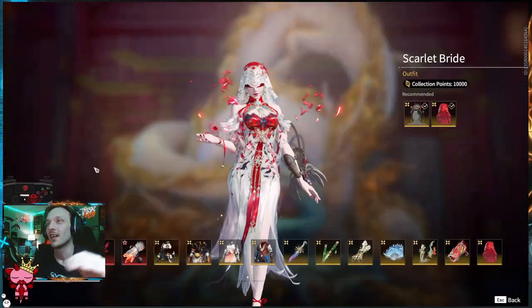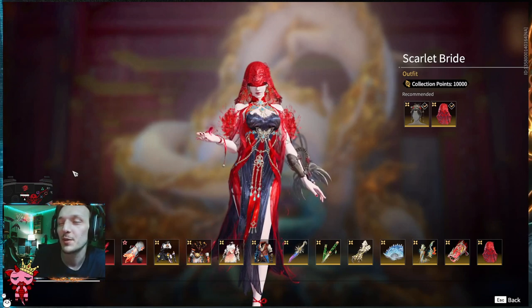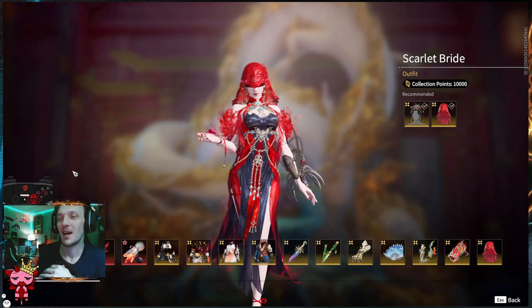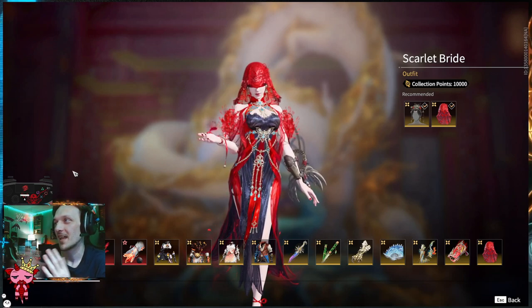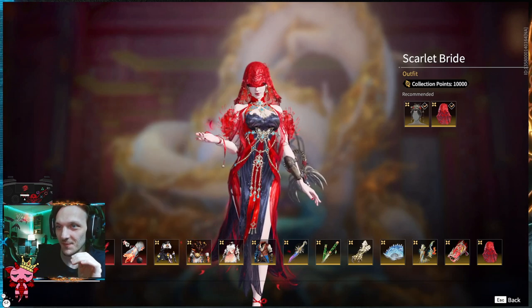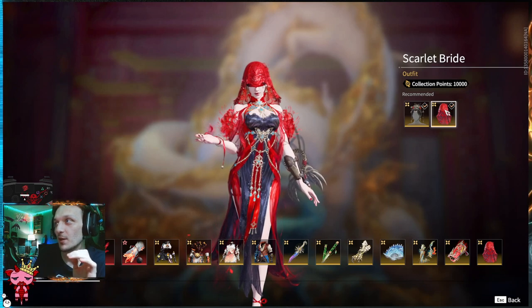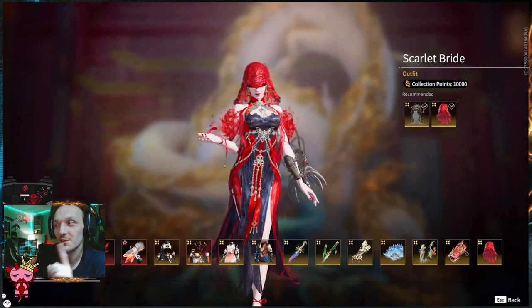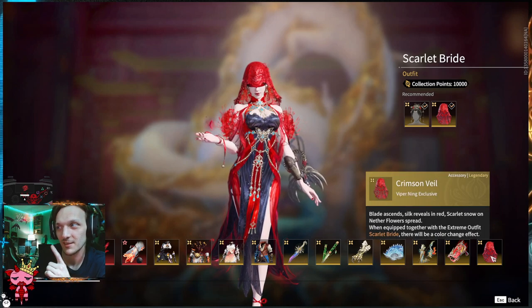Let's start off with this amazing Viper skin. It fades from red to white, white to red — however you want to say it. It looks amazing. Now you don't get the veil right here; this is actually just the outfit. The veil comes a little farther down — the Crimson Veil. But we're going to move over to the second item, which is just as cool.